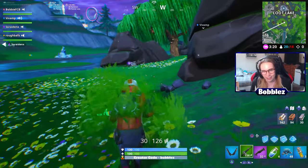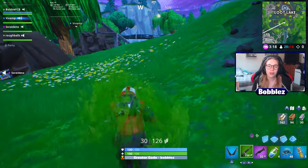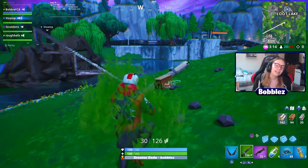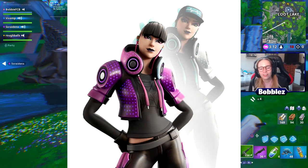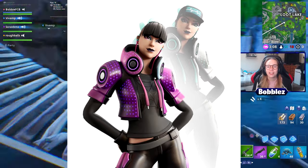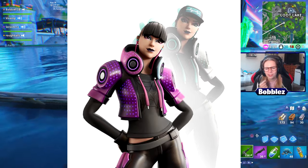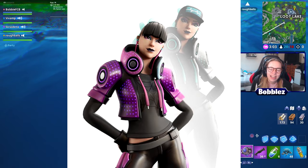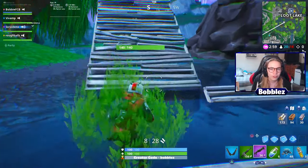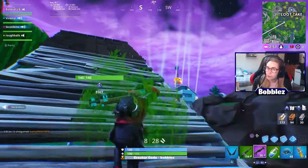Moving on, we've got an epic skin. She is another awesome one, and she actually has two different stages. Her name is indeed Freestyle. She's got this cool little jacket on. The first version is indeed pink, and the other version is a silvery version — I think it's got some blue or maybe green in it as well. She is pretty damn cool. I love the haircut — she's got this cool fringe that she's rocking.